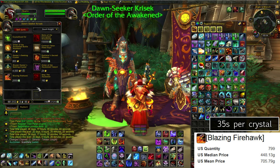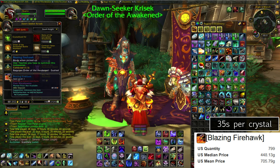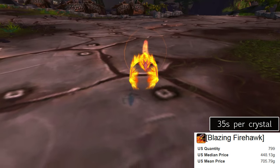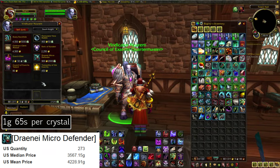As I said, the Blazing Firehawk doesn't have that 900 gold cost, so this is going to be your go-to if you don't want that investment. Most people have this reputation level too since it's so closely tied to the Tanaan Jungle quests. Due to its ease of access, though, the price is dramatically lower — it has an average US price of 700 gold, so that's a rate of only 35 silver per Apexis Crystal. Unlike the others, this one requires Exalted reputation.